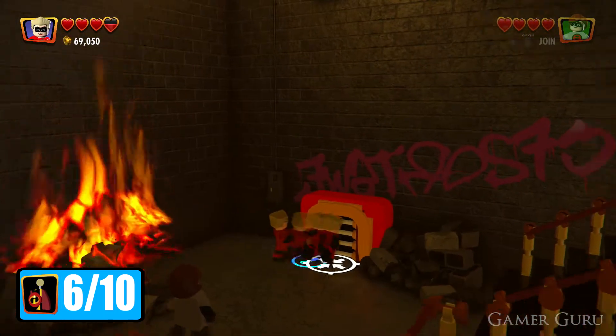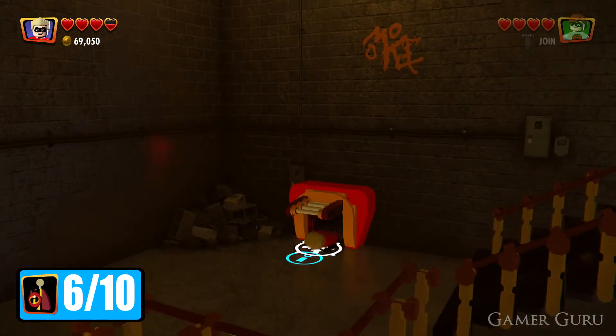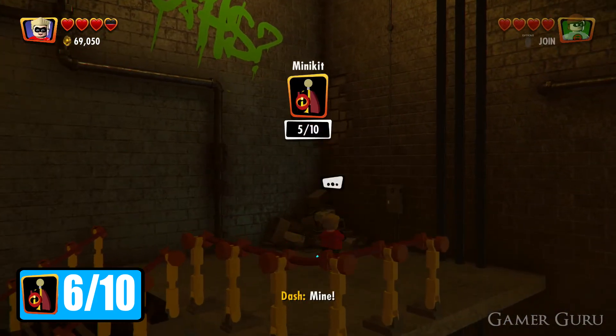Once we have the fifth one we want to continue advancing through the level until we get to this staircase, and instead of breaking through the wall like we're supposed to, we want to get a character with the crawl ability and go down the stairs to the left. Up here we're going to find another minikit.